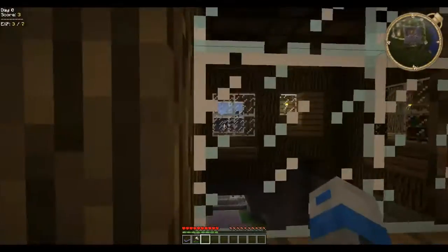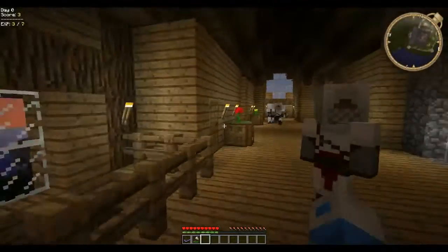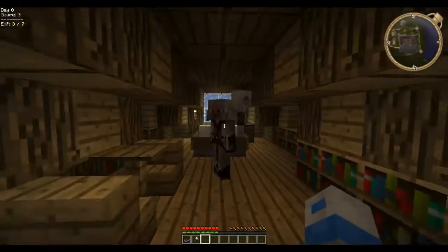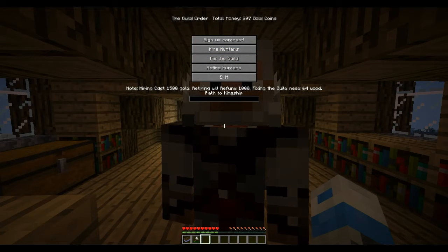If I went the other way across there, I think that's the library. Yeah, that's the library, and then you come up here. These are rooms up here. And this guy in here is a guildmaster or something — guildmaster. It says you can sign up a contract and things. And you can hire hunters — this is how you can have people who fight with you. As you can see, they're quite expensive.